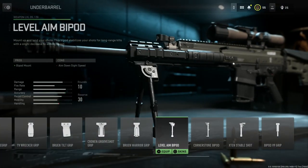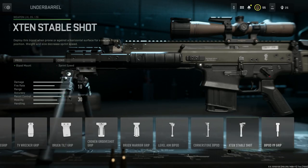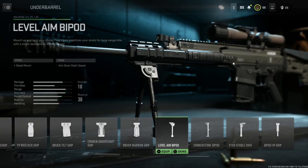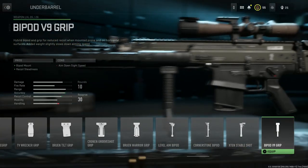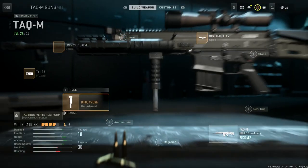For the underbarrel, we want one of the bipod options. There are three bipod choices for the Mark 20 — very fitting for this rifle in real life. However, the bipod grip is also a great option and very fitting for the SCAR platform. I'm personally going to run the bipod grip. You unlock it by leveling up the SCAR. It gives you bipod mount and recoil steadiness, with the con being aim down sight speed. We'll select that.